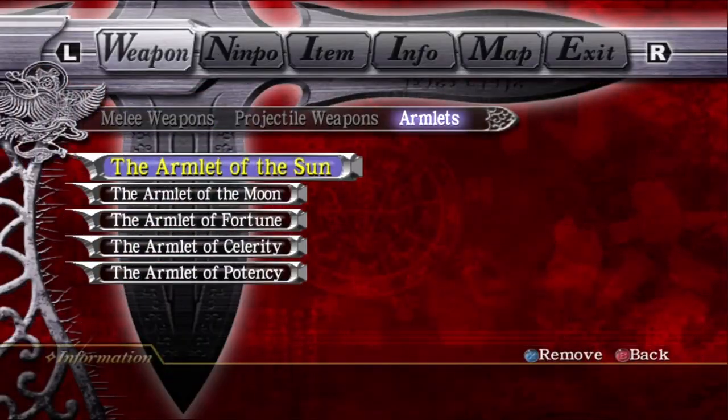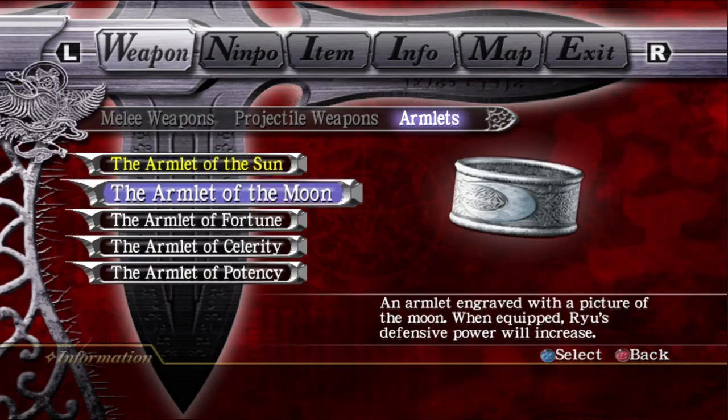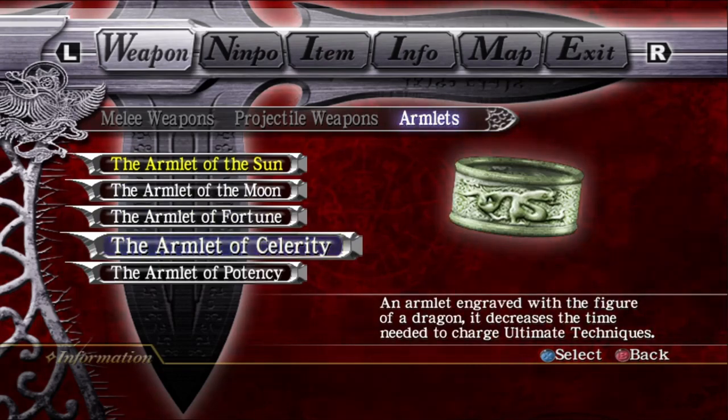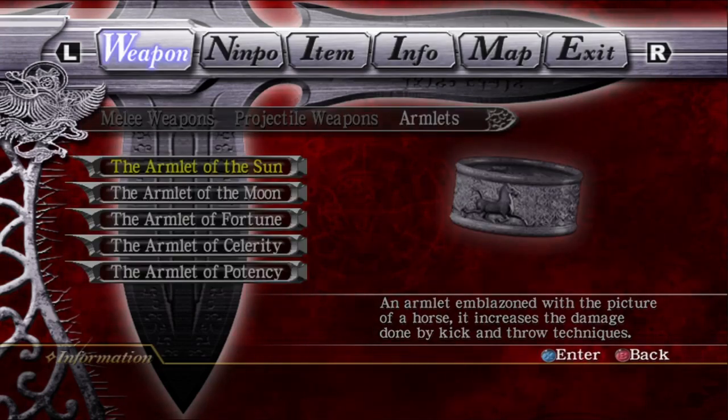During an interview with Itagaki, he was asked what happened to all the armlets between Ninja Gaiden and Ninja Gaiden 2. It was explained that Ryu wields all of them all of the time and doesn't need to take them on and off, meaning that all of these armlets are always further empowering Ryu. This includes the Armlet of the Sun, which raises his damage; the Armlet of the Moon, which raises his defense; and the Armlet of Tranquility, which regenerates his HP over time. There are some others, but those are some of the biggest ones.